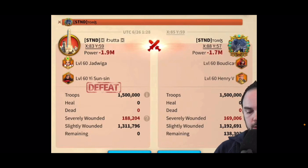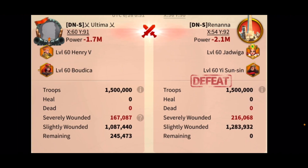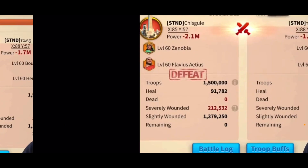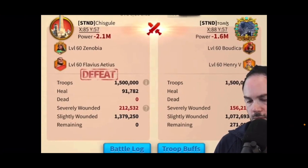From Chiskell's live stream, we have Boudicca and Henry versus Jad and YSS — Jad and YSS lost, but not by a lot. I think Jad is probably the best counter to archers, but Flavius and Zeno is harder to swarm than Jad Wiga. Next report: Zeno and Flavius losing against Henry and Boudicca in a rally. Chiskell is supposed to stream more Henry pair tests soon. The problem for me personally is I don't have enough sculptures to max both commanders, so that's why I'm reviewing reports from other players while I wait.